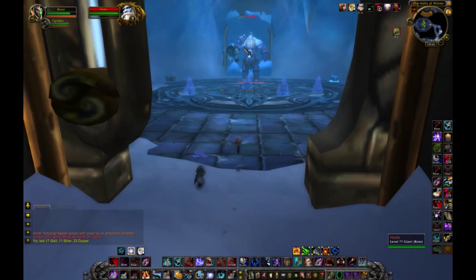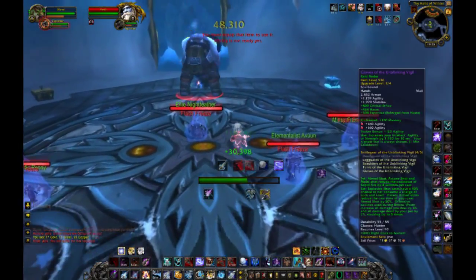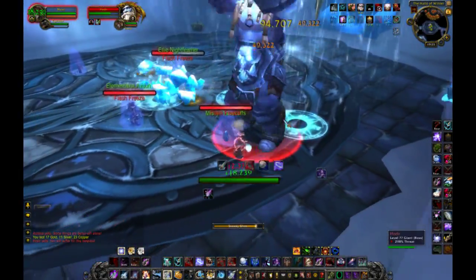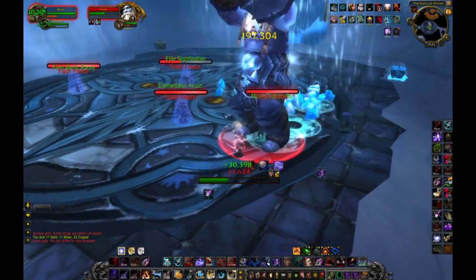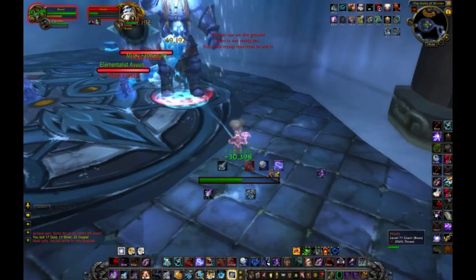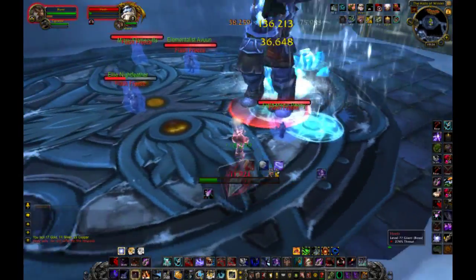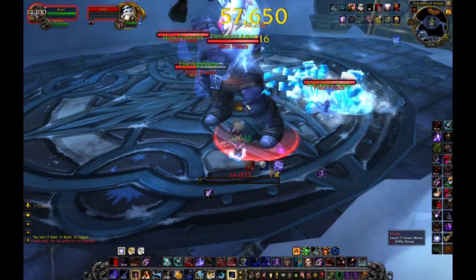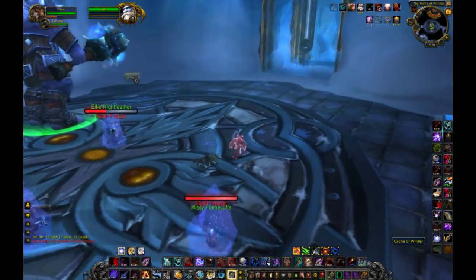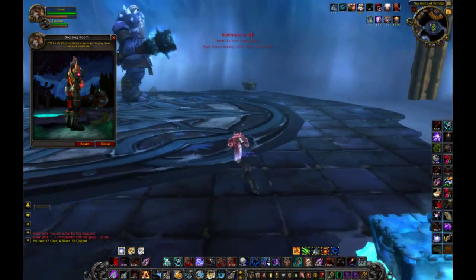Call the pet. This is the boss — nothing special. Be careful to move from time to time away from those ice circles. If you get rooted, just use Disengage. The loot chest is here and there are two chests. Boss says: 'I am released from his grasp. At last.'